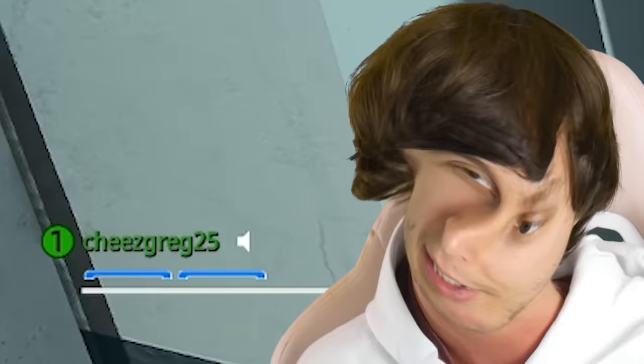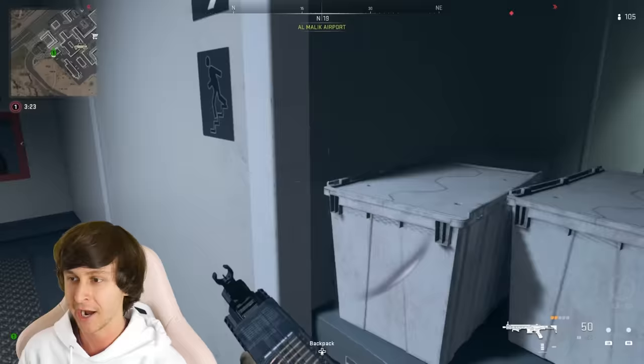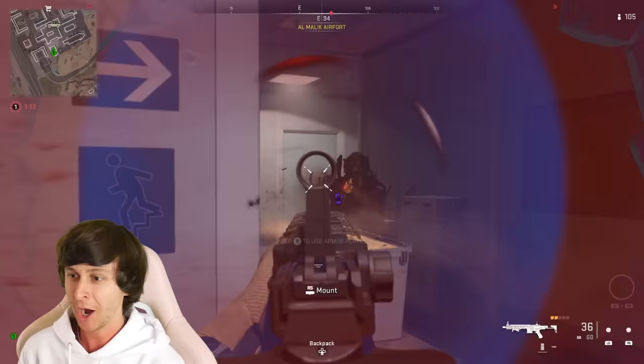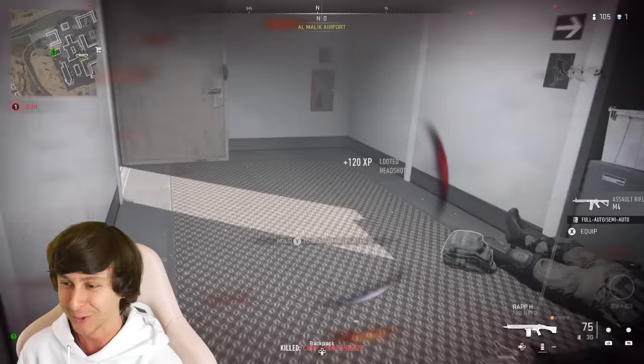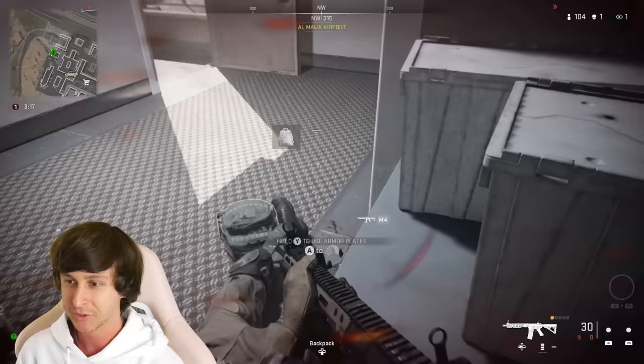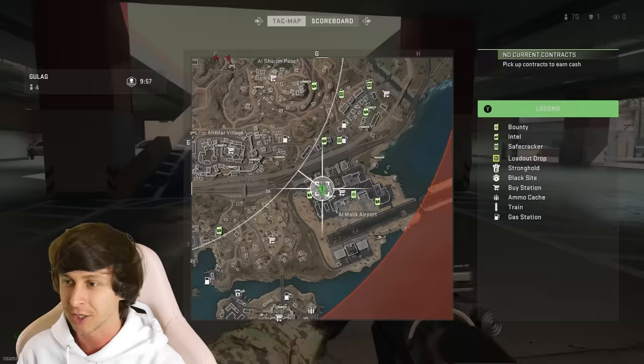Oh, you can only hold two plates? That's interesting. Oh, here's my first chest. I picked up a Rav-H. This game is incredibly laggy right now. There's someone right there — it's so laggy, but I got him. He had like a full set of armor because I was shooting purple there. So I know that's a full set of armor. Some money. You got to pick up these armor plate vests to put in extra plates, and now I can hold three.